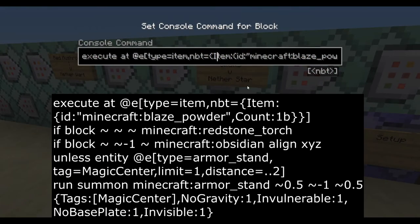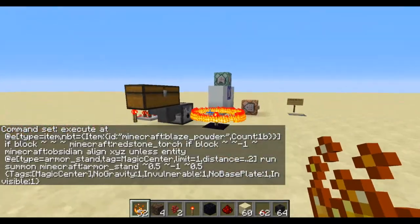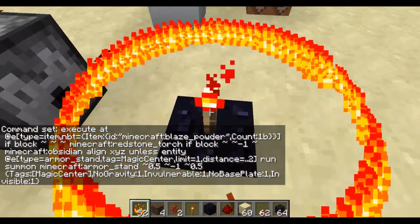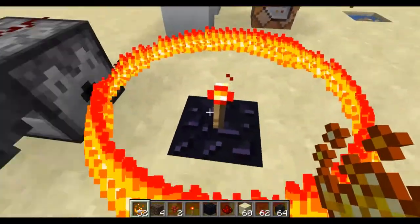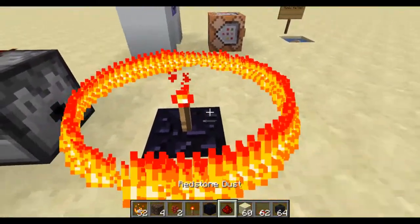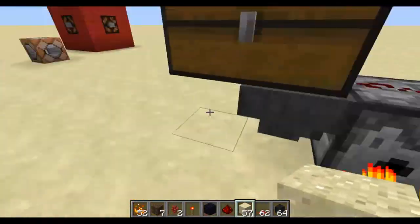Up next, you're going to execute at the item which is the blaze powder, and if you've got the altar there, align it X, Y, Z to make it cleaner — unless there is an entity that exists with the tag magic center right on it. That's what the limit equals one, distance equals two does. You're going to summon an armor stand with the tag magic center, and that is going to be spawned right here in the center of the altar. I actually can't break the redstone torch because there is now an armor stand there, so you have to break the altar from the obsidian. The magic center is also what's going to be used for detection when you throw on the sand, for example — detecting from the magic center, not from the orbiting ones. It just cleans up the whole process.